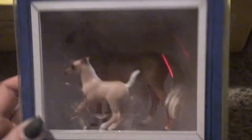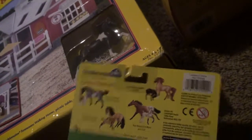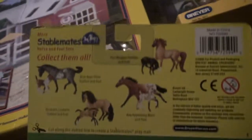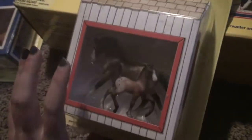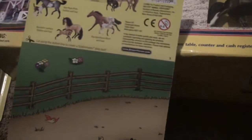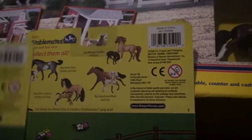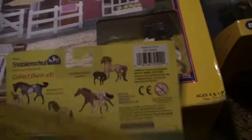Next up we have a Stablemates horse and foal set that comes with a quarter horse and then a little cantering foal. These were the sets that were out at that time — I believe this is from 2006, and that's what it says on there. And then I also have another little horse and foal set that has a cantering warmblood and then a little trotting foal. This one also says 2006 but it has some different models on it. Maybe these were all at the same time — I'm not sure.